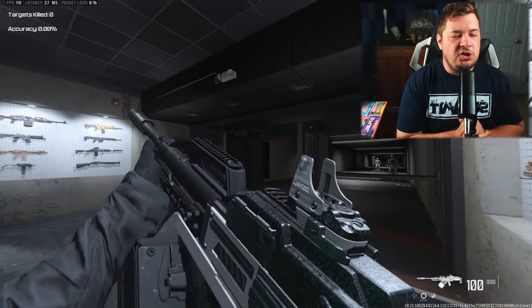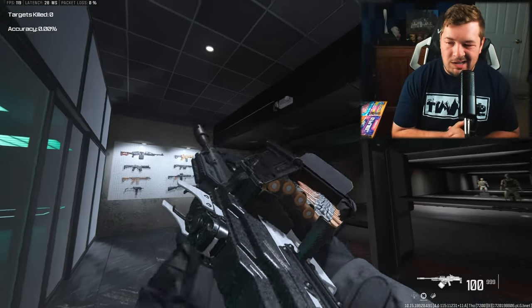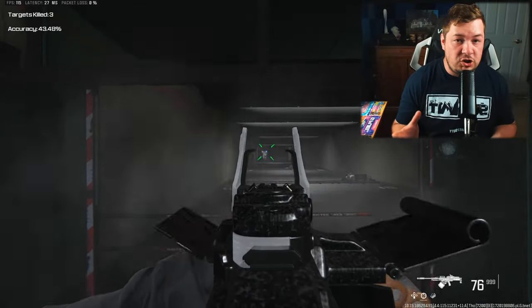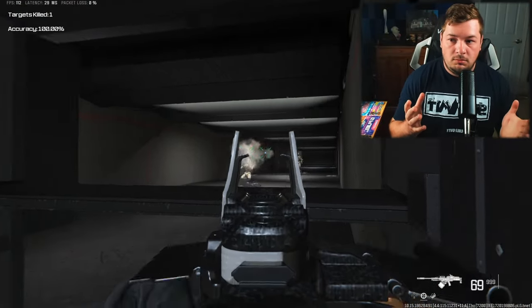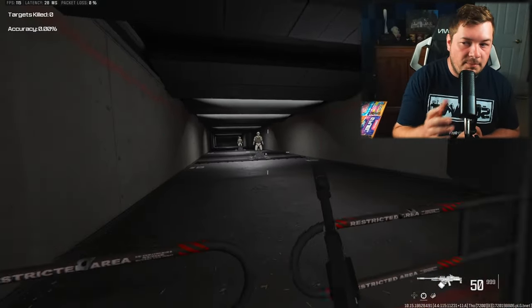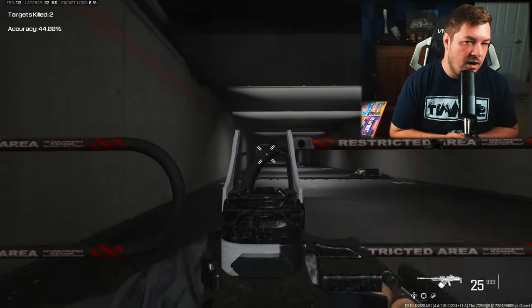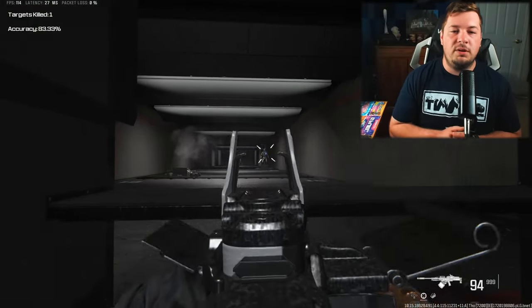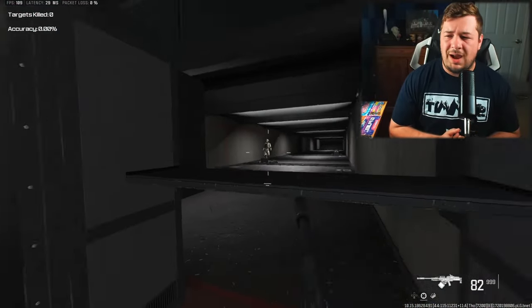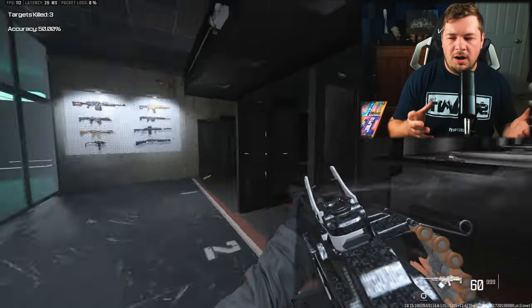At number three, I have the Jack Annihilator Bullpup kit for the Pulemyot 762. In the beginning of this game, this conversion kit got a lot of attention as one of the originals, but over time it's gotten more and more overlooked. It did receive some nerfs, but I think it 100% makes the Pulemyot 762 a more viable option — not only are you gaining mobility and making it a faster-paced weapon, but you're also getting a fire rate increase.